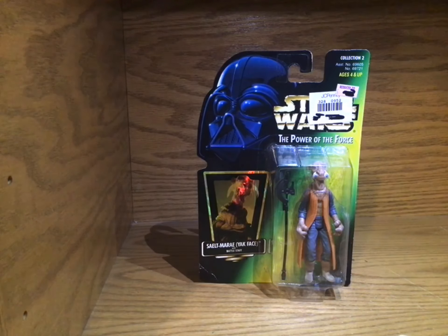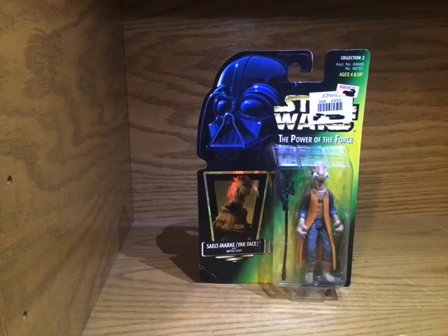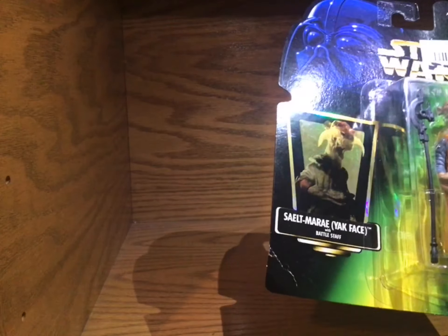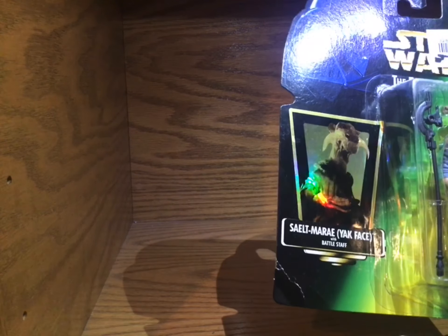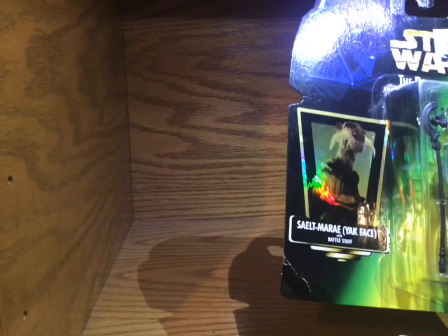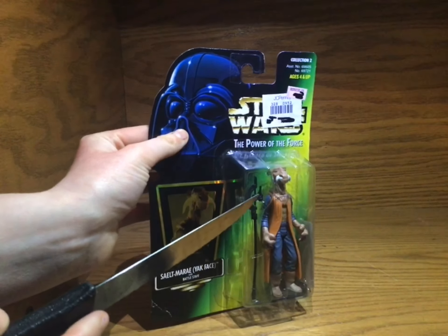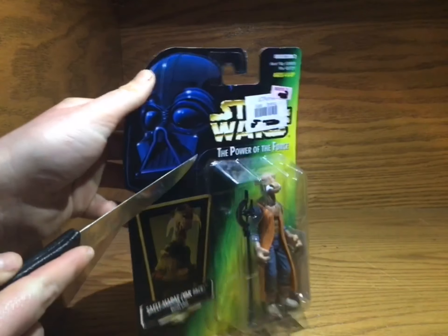Hi guys, this is Cobra Tom and Venom Lily, and we are doing the Star Wars Power of the Force Yak Face — I have no idea — Saelt-Marae, I don't know — with battle staff. We got this.